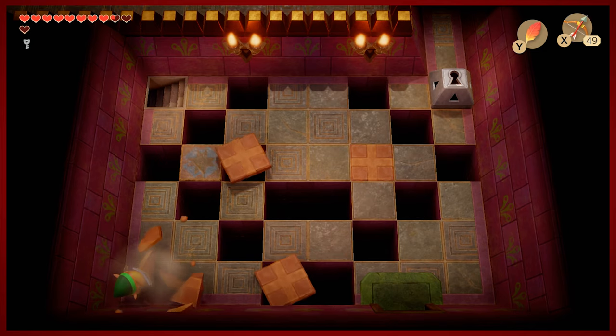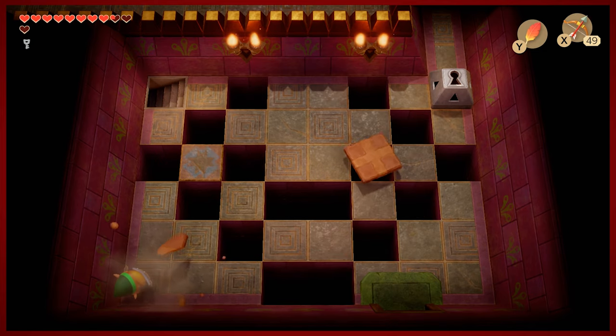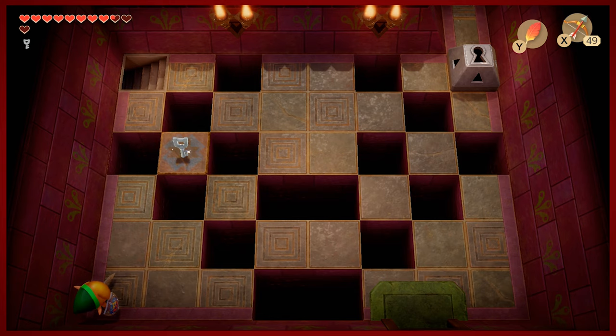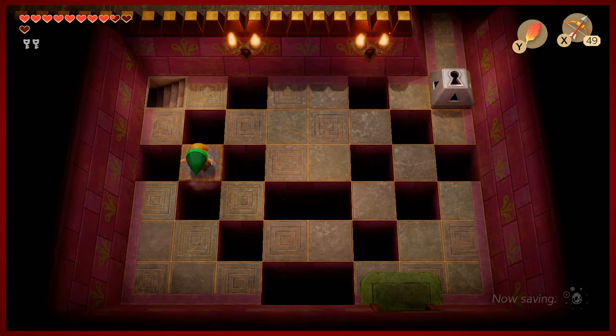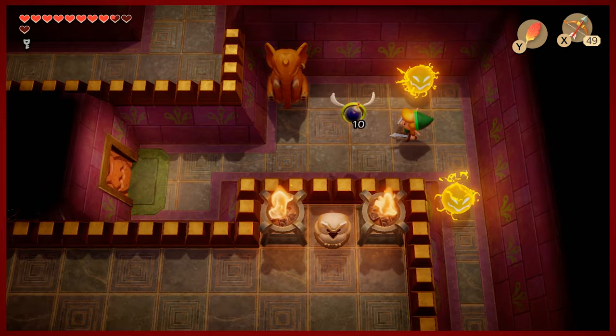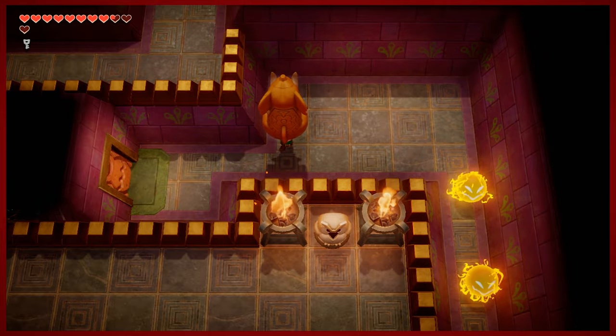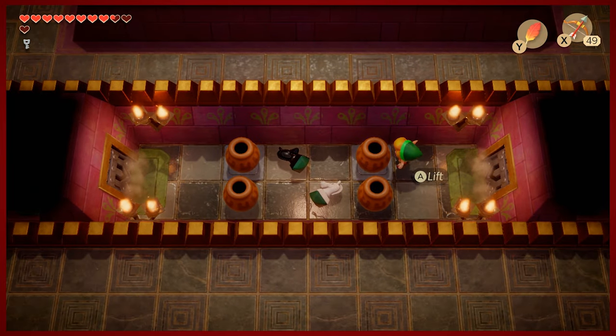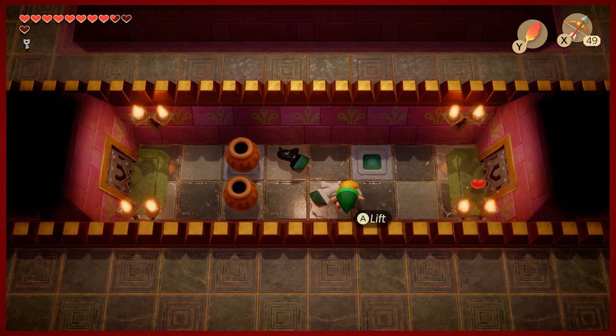Letting all the tiles clear out will net you a key anyway, so you lose one, you gain one. It makes a cute little pattern — this is where I got confused as a kid, because I was always missing one key and couldn't figure out where it was. This is that key. It's pretty simple, but I would always rush through the room and try to go backwards, not considering that maybe there is a key in this room if I complete it. That's a very popular mechanic in this game — the completion of a room will net you a key.